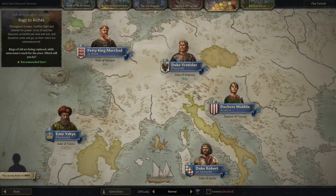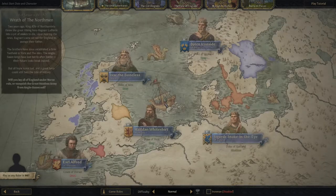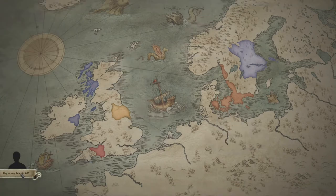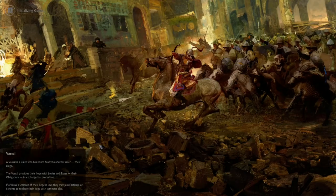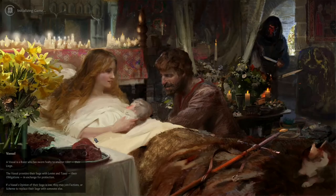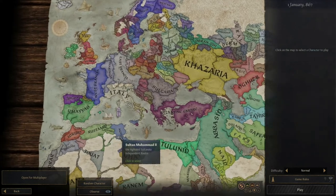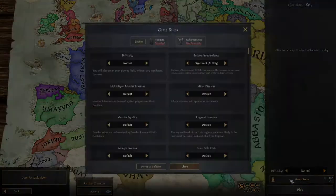So this is actually the new update, which makes everything look a bit prettier. I do kind of like the old version. So I'm going to go play as any ruler in 867. It's a cool little new intro into that - it's the first time I've seen this. And we're going to go through what you can do in this mod.